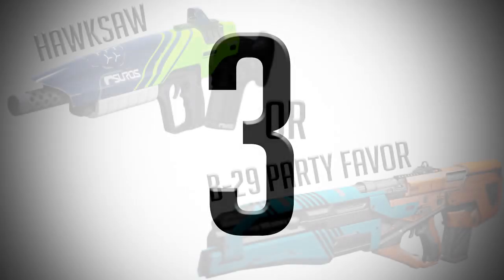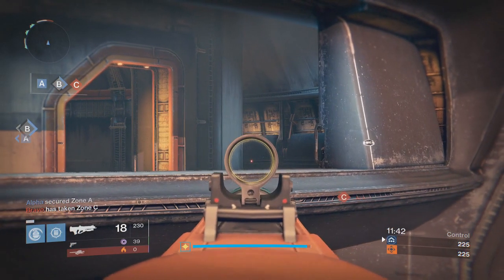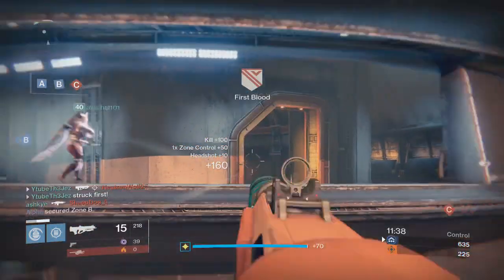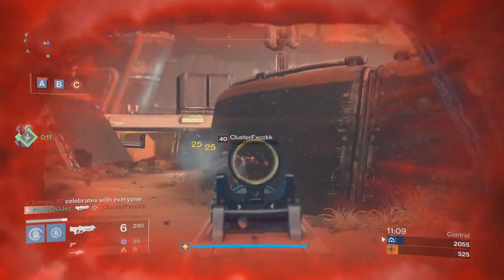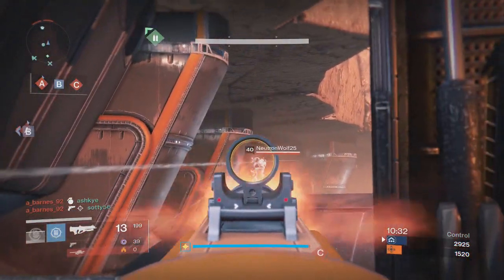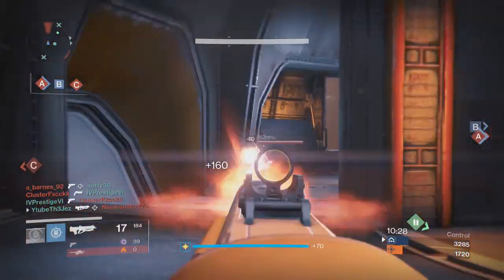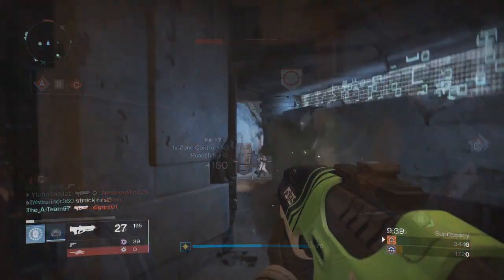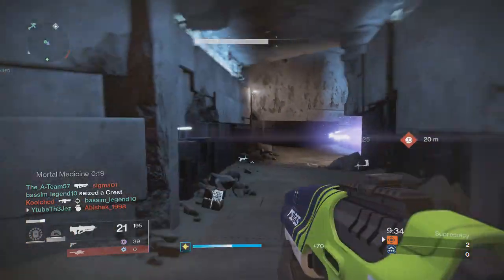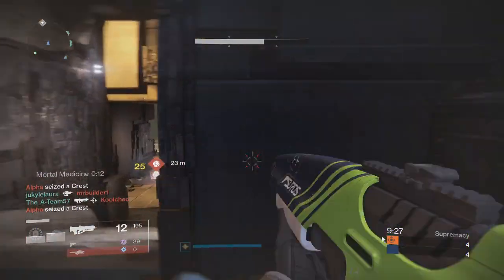Number three. Starting with number three, I'm already breaking every rule in the book because it's a tie between two different pulses of the same class. The reason it's a tie is because you could use either of these two pulses depending on which one has the better roll for you — and it's between the Taken King Crucible Vendor Hawksaw and the current Crucible Vendor Year 3 equivalent, the B29 Party Favor. Comment section, hit me up on whether the Hawksaw is still attainable.